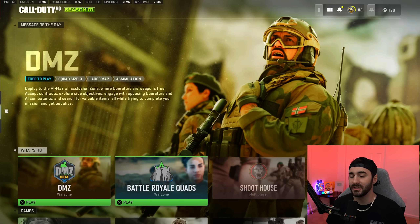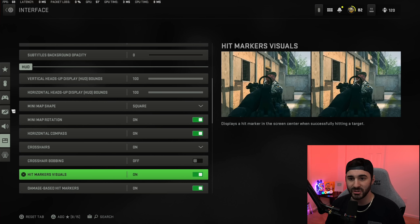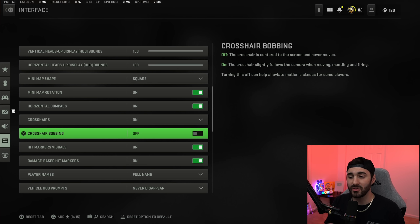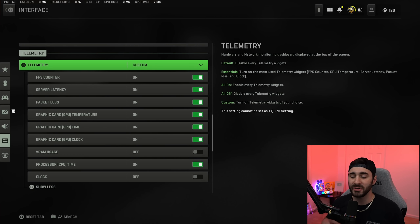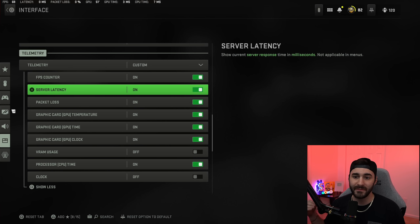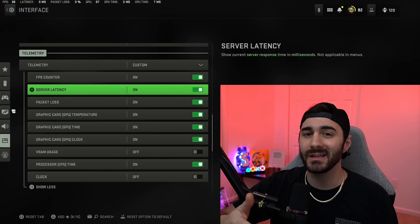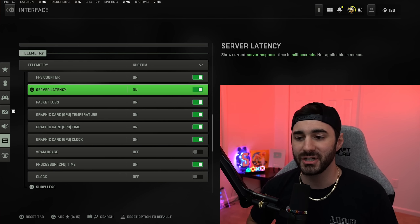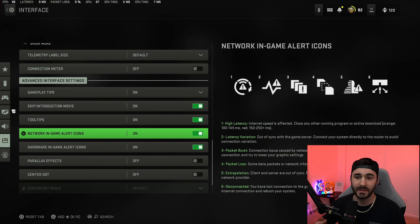In the interface tab, scroll down to telemetry. Crosshair bobbing I have turned off — I prefer my crosshairs to be stationary in the middle of the screen. The telemetry settings display things like FPS counter, server latency, packet loss, GPU temperature, GPU time, GPU clock, and CPU time at the top of the screen. On console, you can use telemetry to display your ping and packet loss at the top left — very helpful for diagnosing lag. Skip intro movie should be turned on to save time.